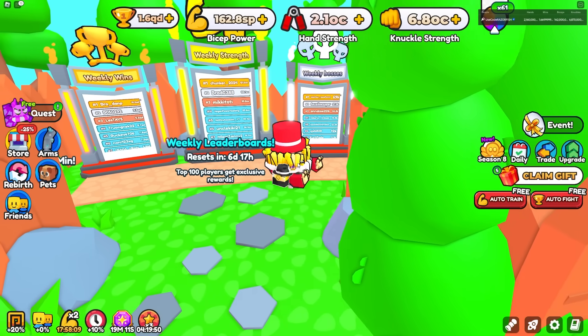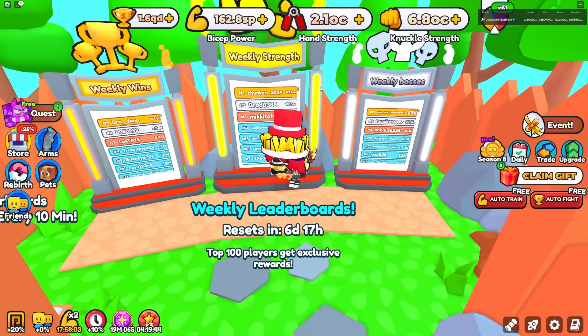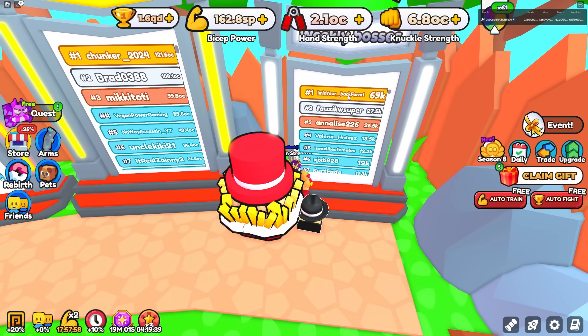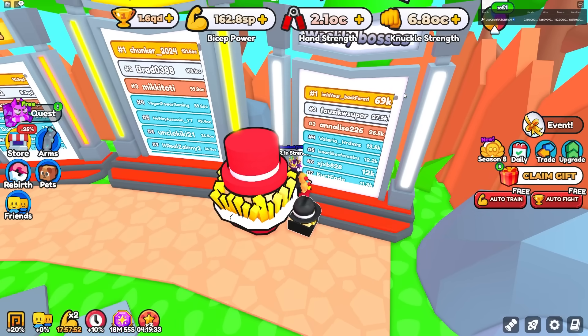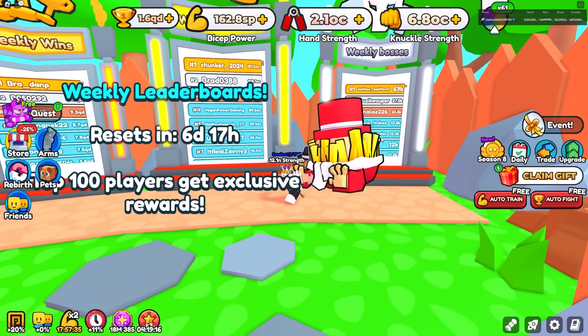He can still fall because there's still six days and 17 hours left on this leaderboard. For weekly strength, Chunker is on top as number one. For weekly bosses — how many bosses you defeat — this guy is very far ahead at 69k. His name is 'I'm In Your Back Farm One.' I have no clue how he's so far ahead; it might be a glitch and could probably be fixed.